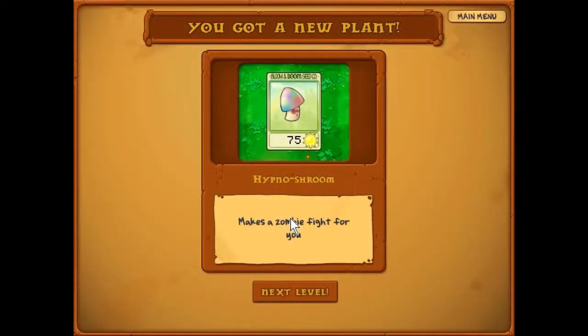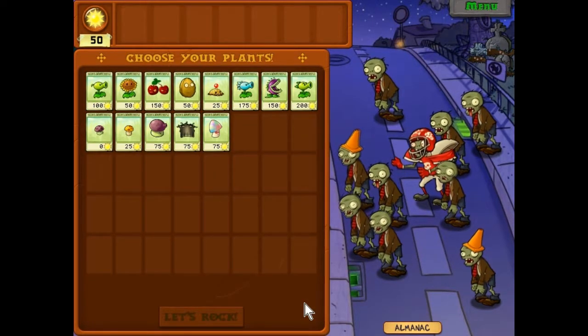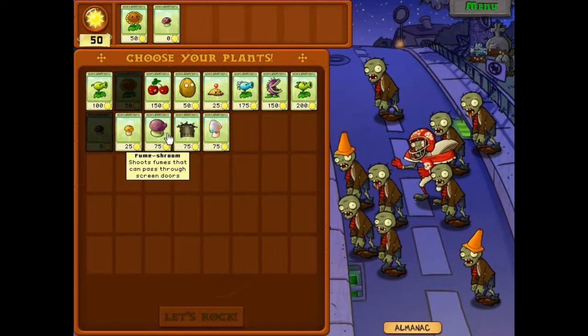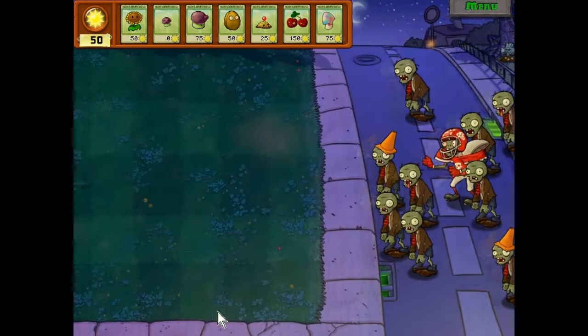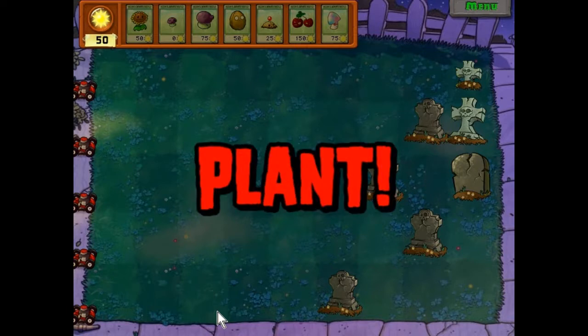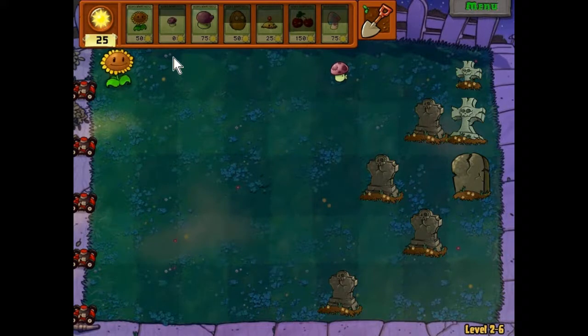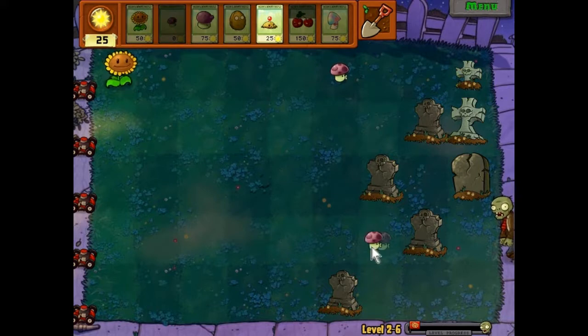So now we have the hypno shroom — make zombies fight for you. Basically you plant it and it turns them around. Oh, is this the first time we've seen the football player zombie? I don't think he was in the last set of levels. All right, so our usual essentials here, and the hypno shroom — let's rock.